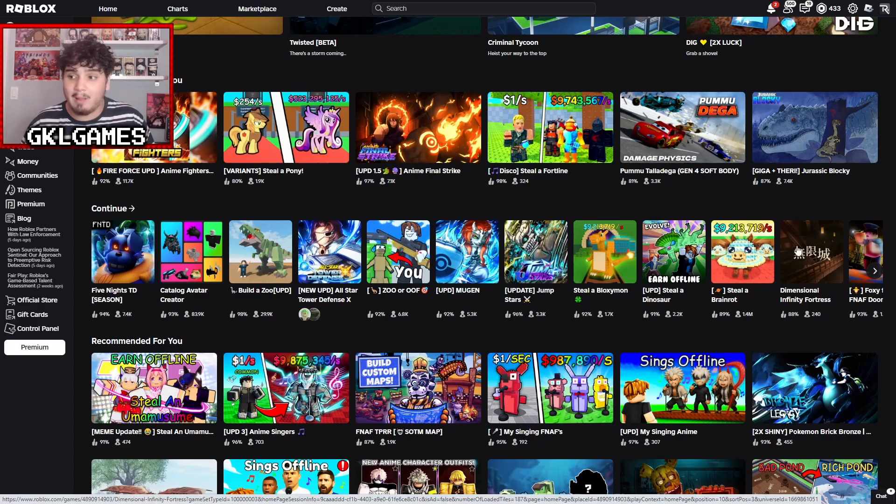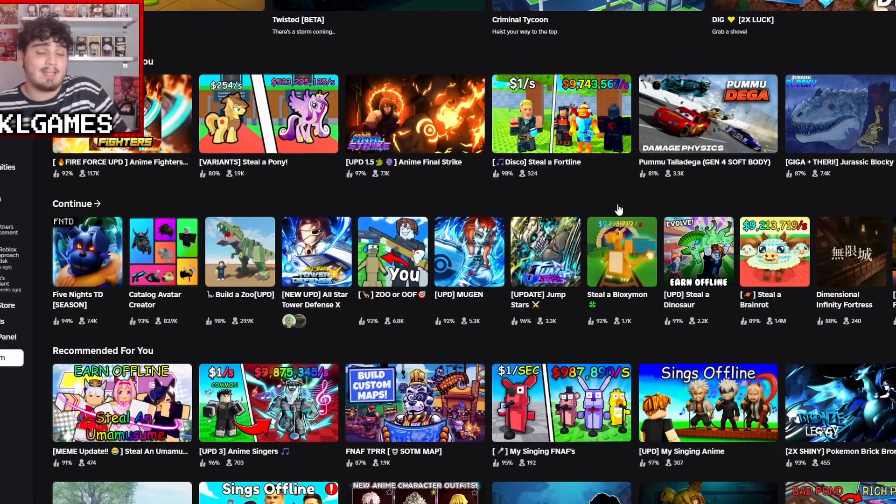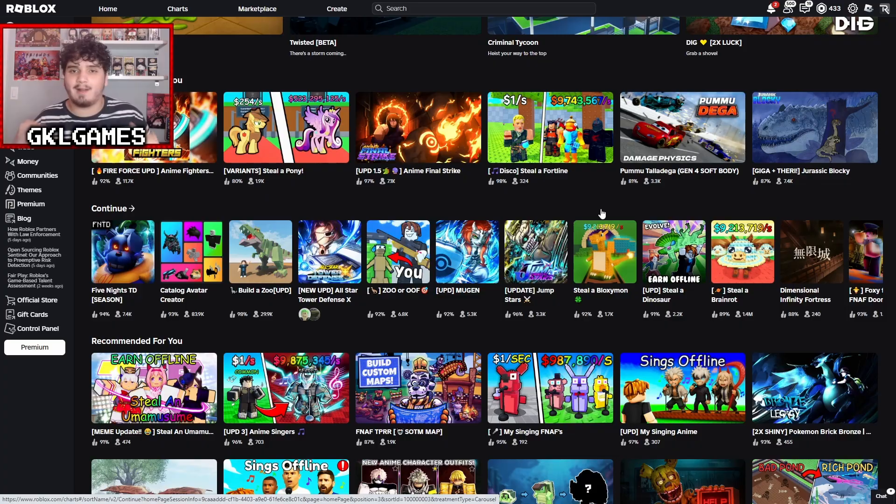You guys know what I mean — these block character styles. Even Build a Zoo, all of these games do it like that. So I was like, you know what, let me bring a tutorial on how you guys can build this, because it's actually pretty simple but there are a couple hacks you can use to make the building a lot easier. Honestly anyone can do it.